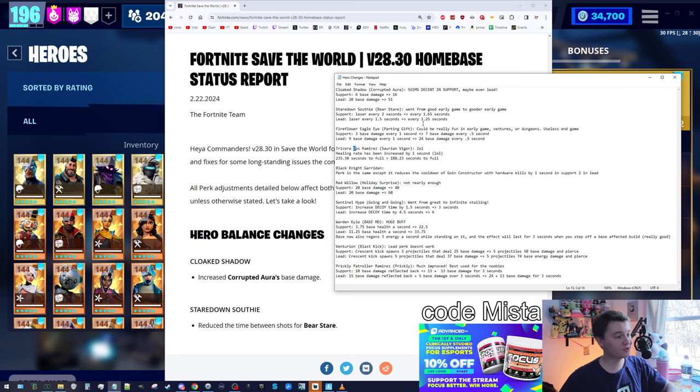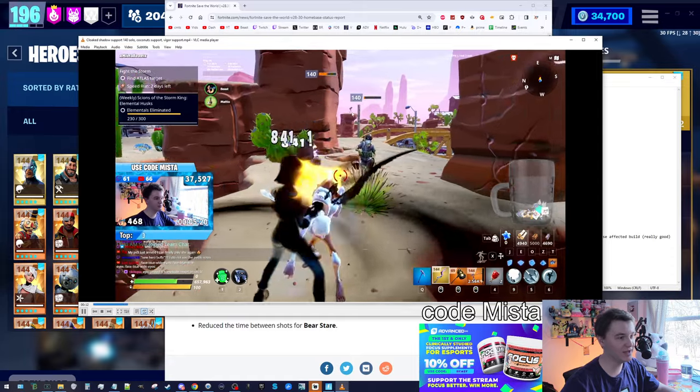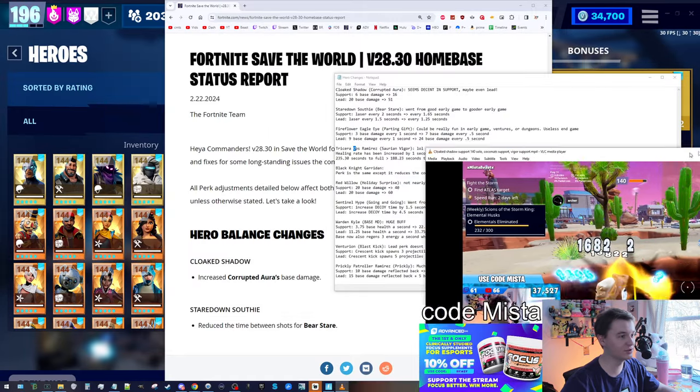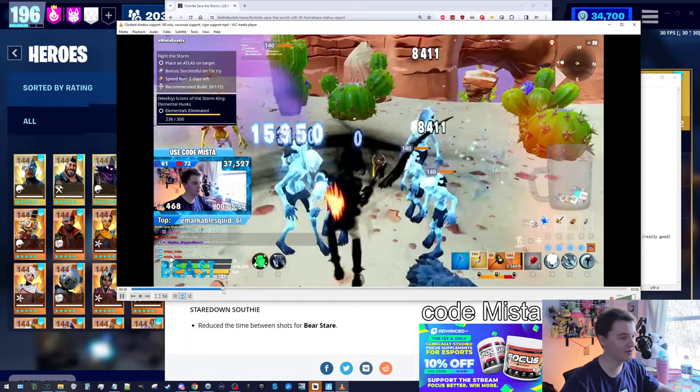The change to Cloaked Shadow was really basic. With Cloaked Shadow, when you attack an enemy you enter shadow stance as a ninja; when you kill an enemy you enter shadow stance. He makes it so that you do damage. In the previous version of the game he was giving you six base damage. Now it's 16, which is actually kind of a lot.